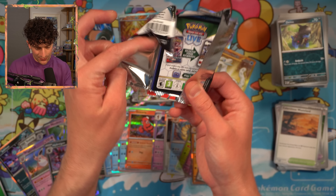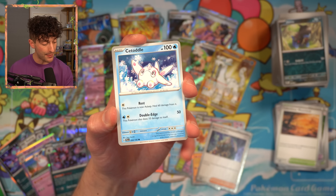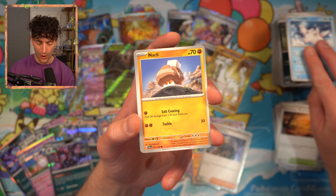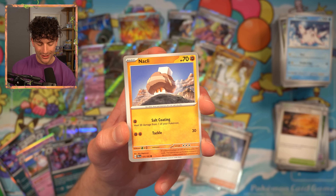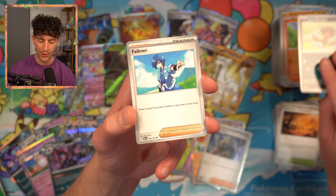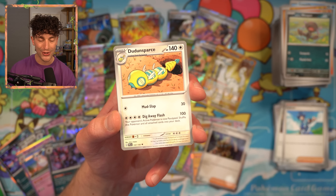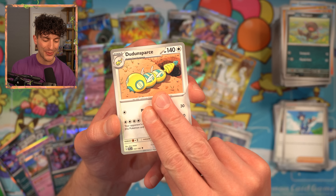I can't remember how the hit rates work with Paldea Evolved. I'm sure you guys have sussed it out over the course of this video. I don't know if that means no more EXs or Hyper Rares or whatever. For Coco, Paldean Wooper — I'm going to keep believing. We only found one Iino, which I'm really disappointed about, because I wanted to see more and I need four. But we'll see what happens.